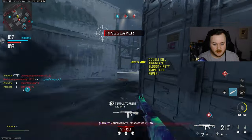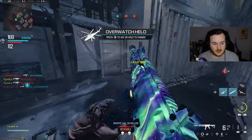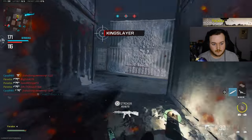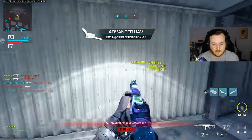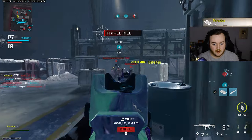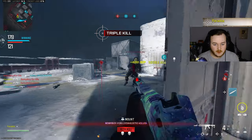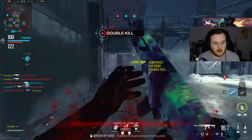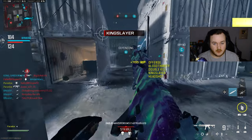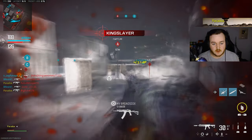I stuck someone — adios, bud. Double kill. We got another helicopter — at 163 kills right now. I have EOD, give me that triple kill. We'll take it. Let's just be fast. Call that EMP in. How many kills are we at? 172. I might be able to clutch up a 200-kill game here, depending on if they stay double capped. This is domination — getting all the points is a little difficult.